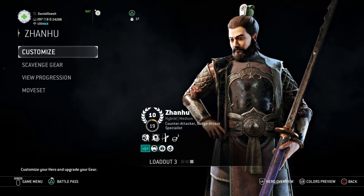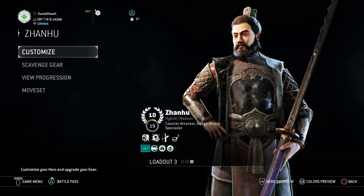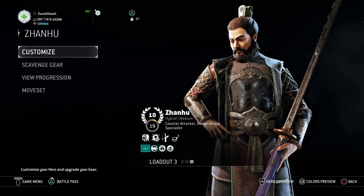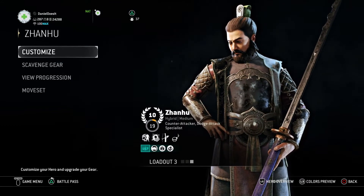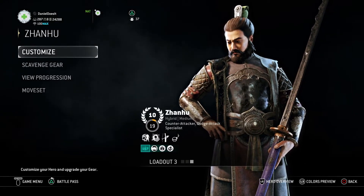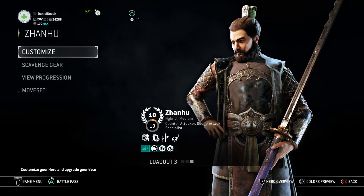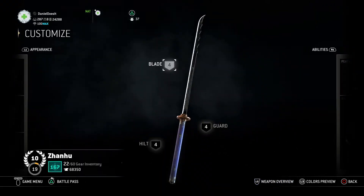Hello guys and welcome back to another For Honor Heroes build video with your boy Daniel Does It. I really hope you guys have been enjoying this series — thank you so much for your comments, likes, and support. Right now we're working on Zan Hu and the mode we're focused around is Breach Defense. Let's go ahead and get into the perk selection as always.